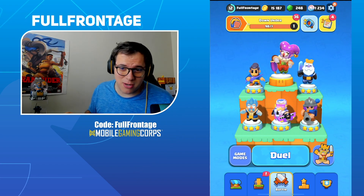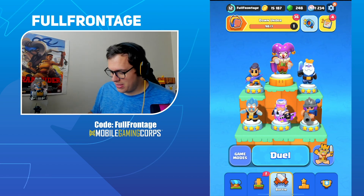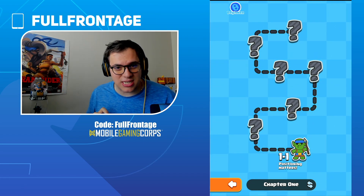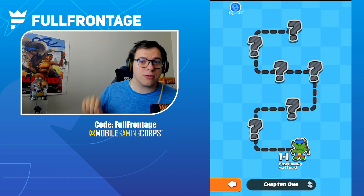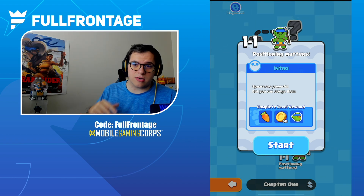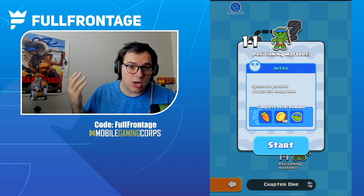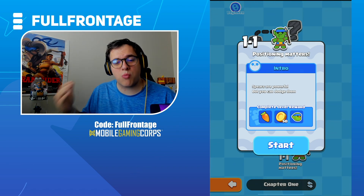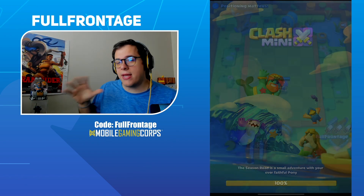So if you can see in the bottom right hand side there is a Barbarian King — you click it and it pops up a path that you can take. You can see there's a bunch of different levels. Up top it says 'Beginner,' so these are the PVE levels. It'll say 'Intro: spears are powerful but you can dodge them.' You get progress for completing challenges and you also get rewards for completing them.